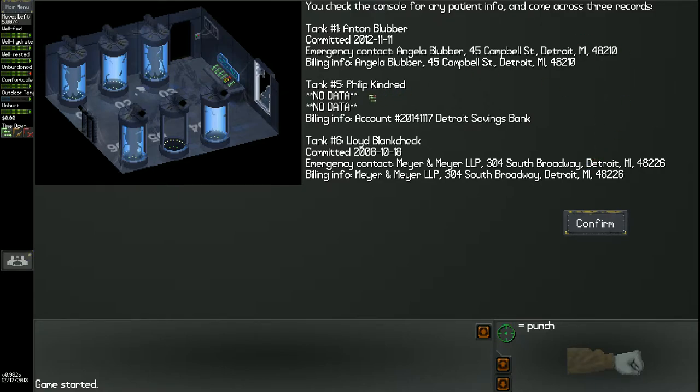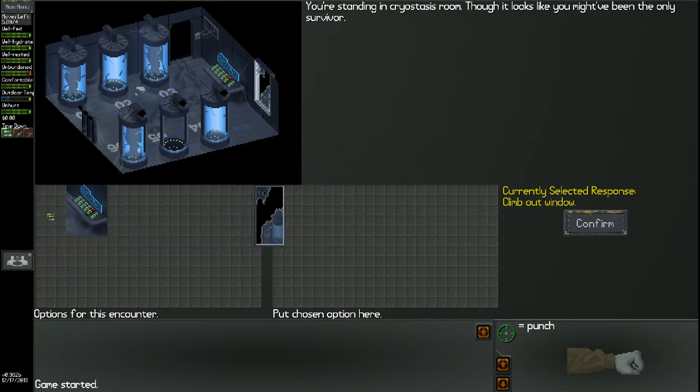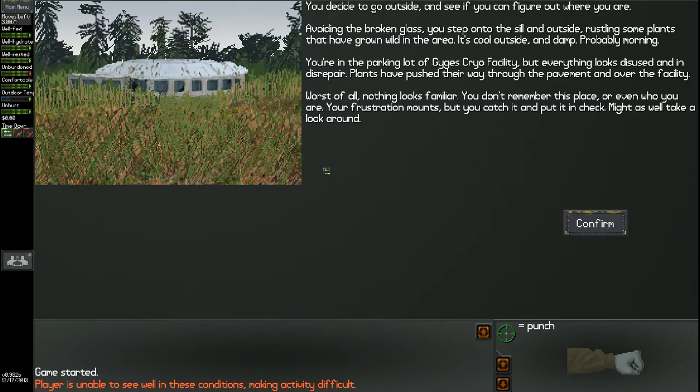This is my account number. What's kind of disappointing is I found out later that this doesn't really play out the way you'd hope — like it doesn't set a flag saying 'I know this is my account number.' I have a little tag on my wrist that says 'Philip Kindred.' This is my billing info, so maybe I can connect the dots there. Time to climb out the window and see the world.